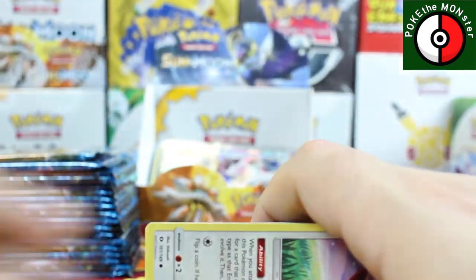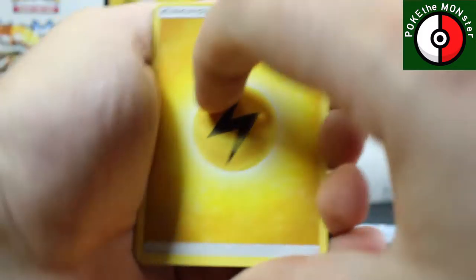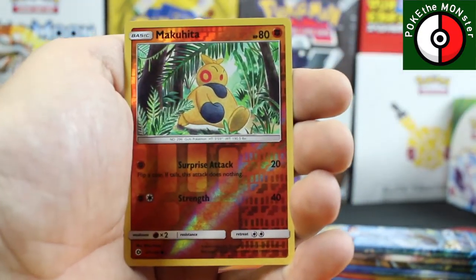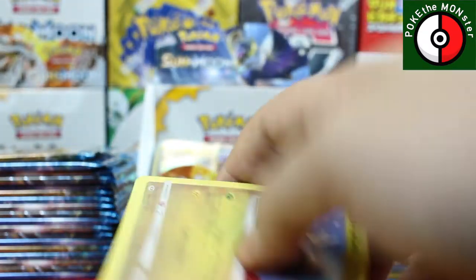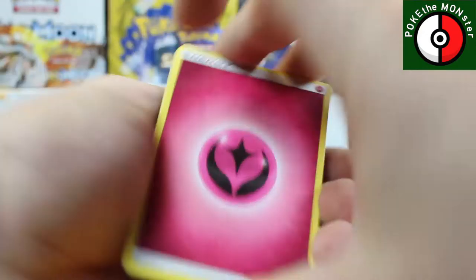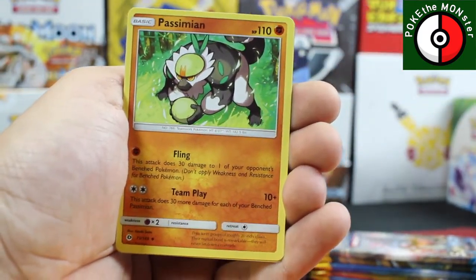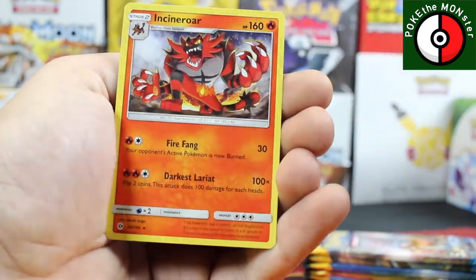Are we going to get an ultra rare or a secret rare? I don't know. Timer Ball, Boldore, reverse holographic Makuhita, and our rare card is a Bruxish. Speeding things up: Fairy Energy, Pincer, Passimian, reverse holographic Toxapex, and our rare card is an Aurorus non-holo.